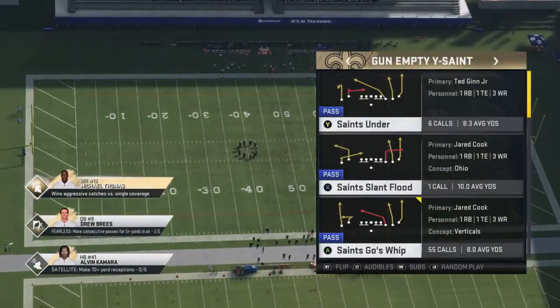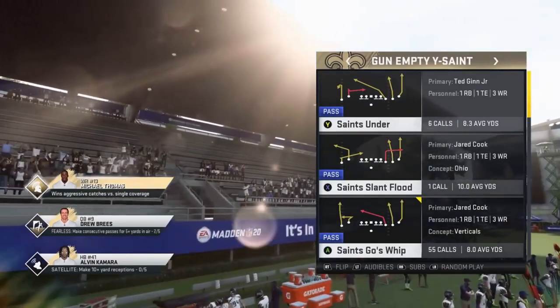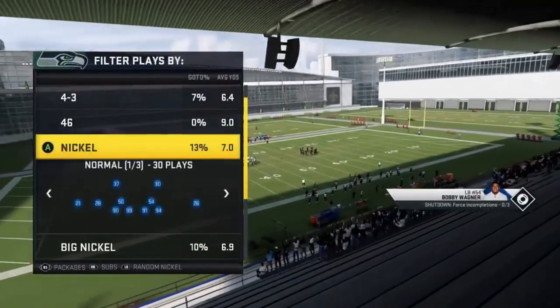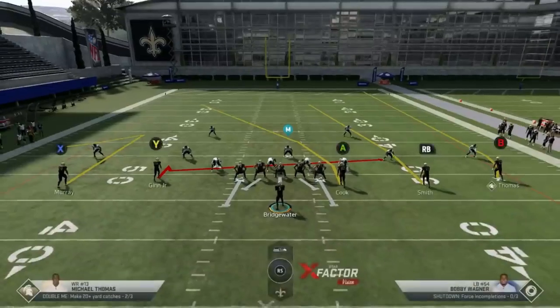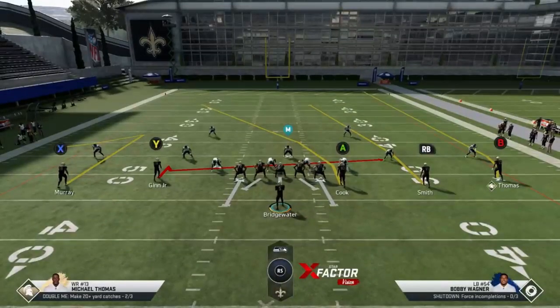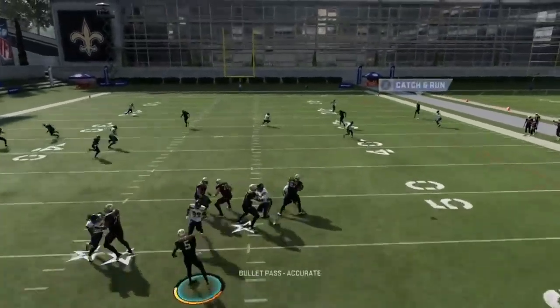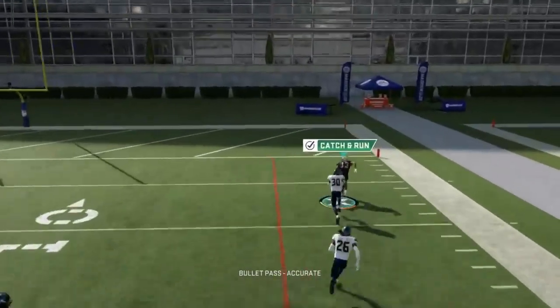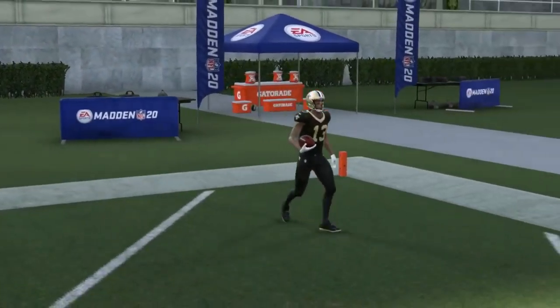There are two plays right in front of you: the Saints Under and the Saints Goes Whip. Starting off, I'm going to pick the Saints Under because I think this is the best one right now — it's a cover two and cover three one-play touchdown. Normally when I run a play like this I would substitute Thomas' route with my fastest receiver, like Ted Ginn, since Thomas is only about 89 speed. But on this particular play, you don't have to make any adjustments at all. You just have to time the throw. The B route gets outside and runs right past the corner, right past the safety — no adjustments whatsoever.